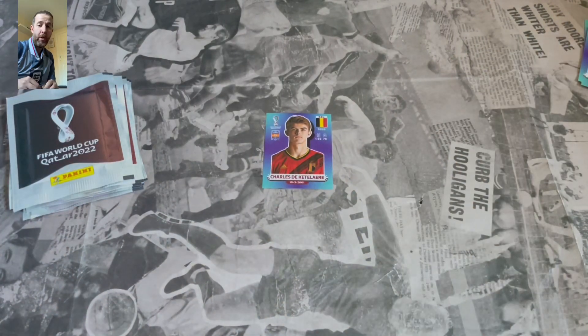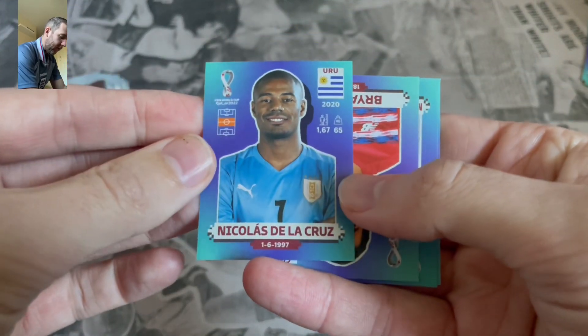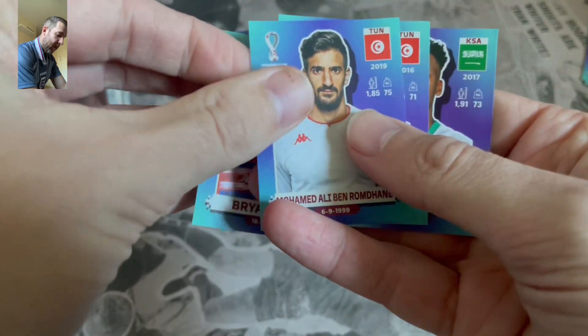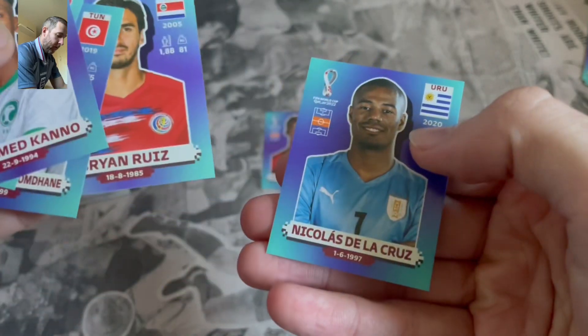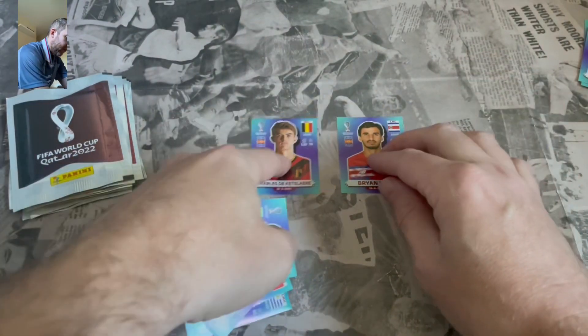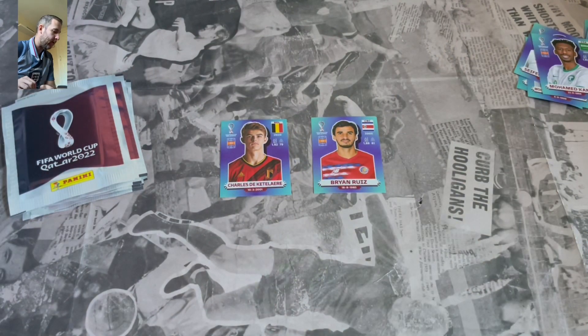They do have the sort of squad positions on these stickers as well this time, which does make it a lot easier for us when we are doing these. We've got De La Cruz, Brian Ruiz, Romande. Bit of a dead pack here, but I think I'm going to go with Brian Ruiz again into the midfield. So Charles de Ketelaere and Brian Ruiz so far in the midfield.